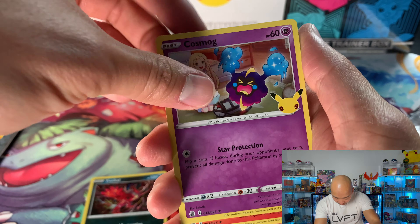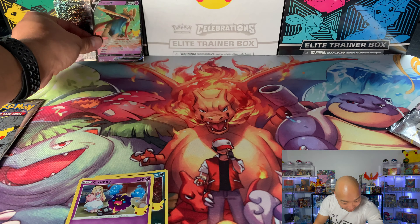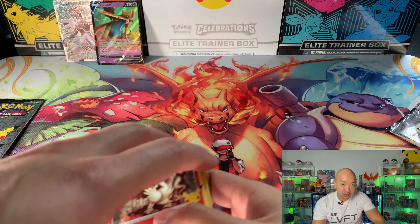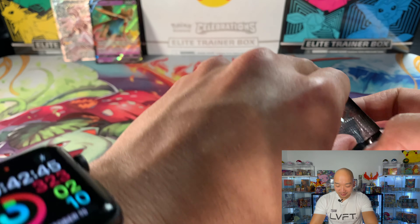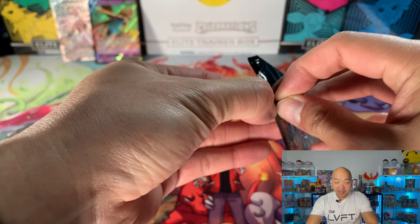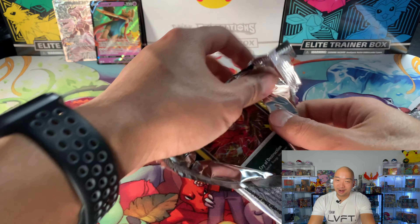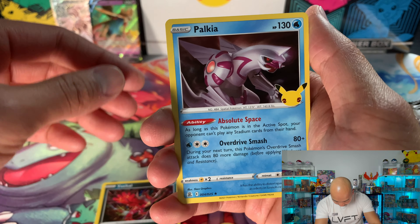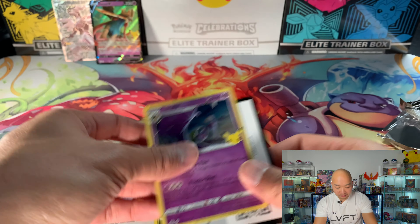Yveltal, Kyogre, Reshiram - I almost forgot to drop that Reshiram - that is my bad guys. It's okay, it's just a Reshiram, we have a lot of Reshirams. Last pack for the pin collection box. I swear I am more careful with my cards than it looks - that was just a bad one. Another Yveltal, Kyogre, Lugia, and Lunala again.